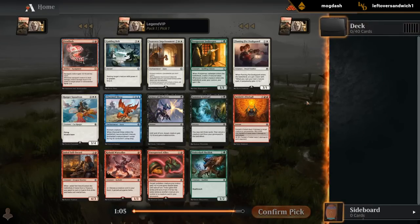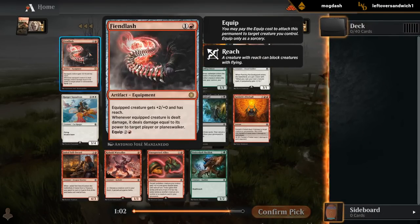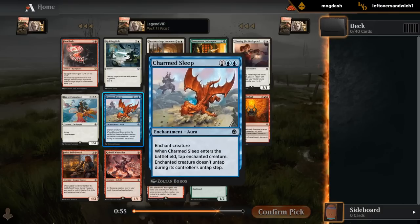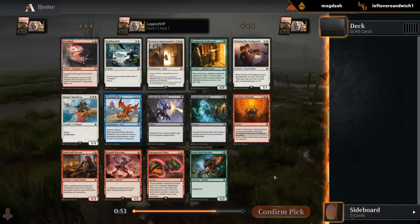Pack one, pick one — or rare. Fiend Lash, decent equipment. We've got some reprints: Innkeeper, Charmed Sleep, Fireball.